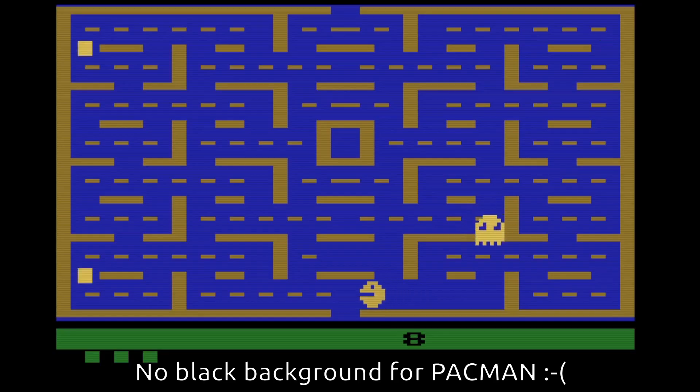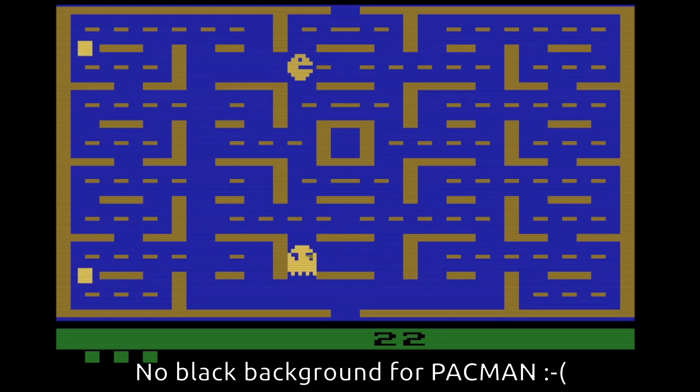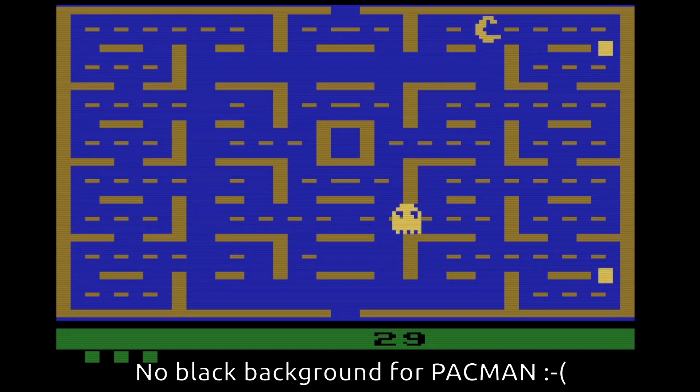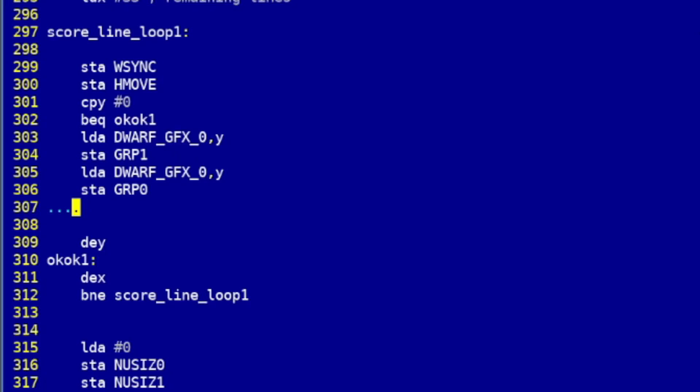Mostly I don't need to worry about the artifacts since my background is black anyway — though apparently Atari had a rule that you can only use a black background if your game is set in space. Also, HMOVE might affect other sprites and distort them. To cancel that, you write to the horizontal movement clear register, which clears all movements — basically the same as writing zero to all horizontal movement registers.